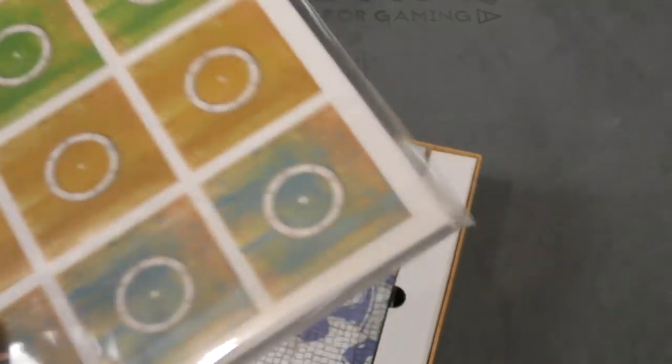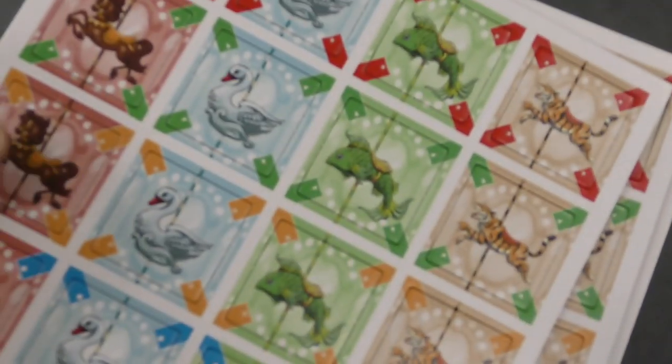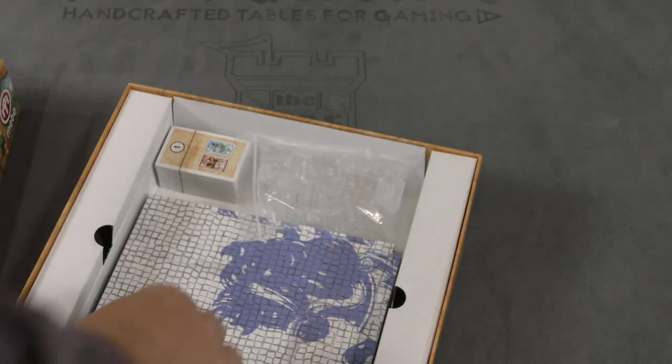Now we got more tiles. These look like they're the tiles without kids on them — a horse, a swan, a fish, and a tiger. I guess riding a fish isn't so bad.